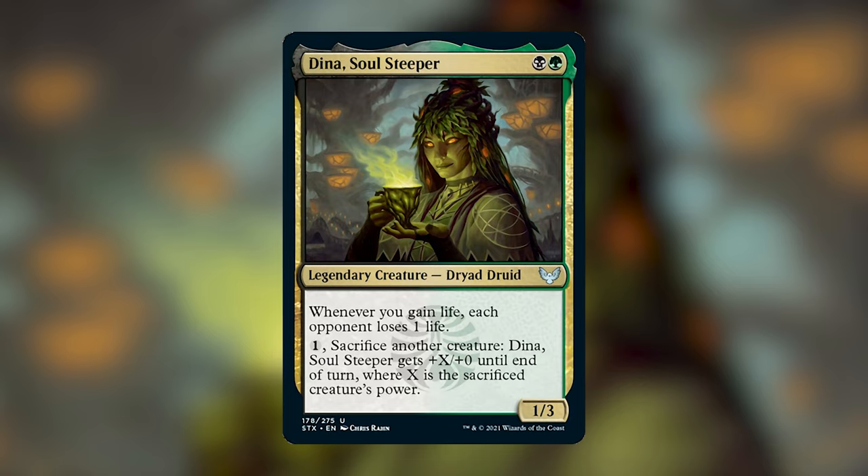Her ability of every time we gain life, we ping our opponents for 1 is also a little bit stronger than it looks. I've seen a bunch of lists online that have lots of ways of gaining a bunch of life all at once, but I don't think that works super well with her because she doesn't really care about how much life you gain per trigger — she just cares that you gain life. So my deck is filled with lots of little ways of gaining life here and there and making pest tokens, because pests are the mascot of the Witherbloom. I've tried to use a bunch of cards from the standard set, so maybe this deck is almost just a little bit flavorful.